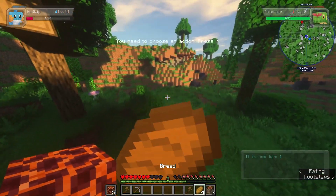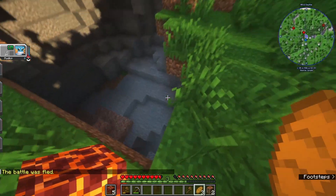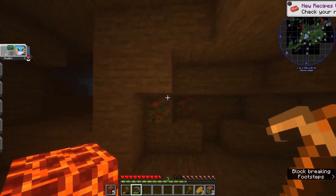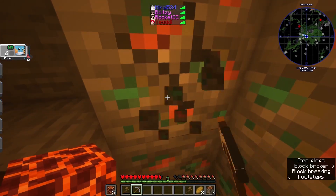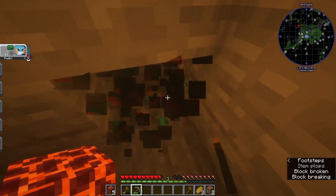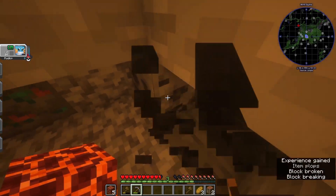Doesn't look like the server counts deaths yet. Inventory Profiles Next — nice. Somebody slept, wasn't me though. I'm still in battle — there we go. Ooh, that's pretty deep, definitely gonna find some iron here and copper. Picking up this copper — might be useful especially for making more healing machines. Doesn't seem like Blitzy's found iron yet, but he mentioned the copper so I think he would mention the iron.